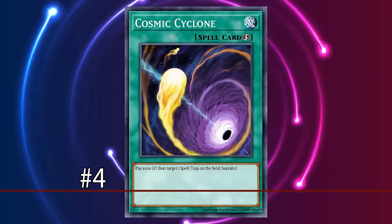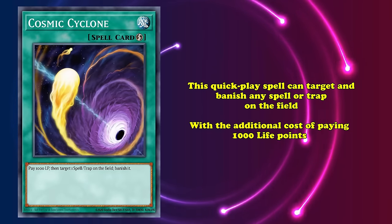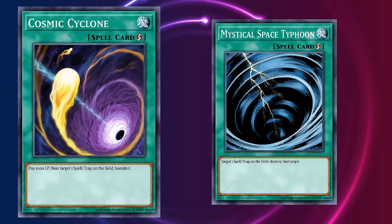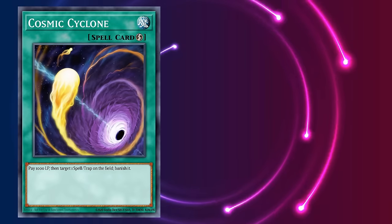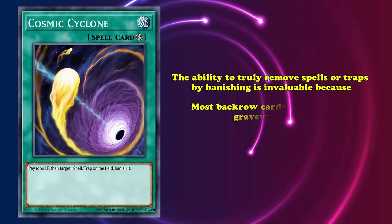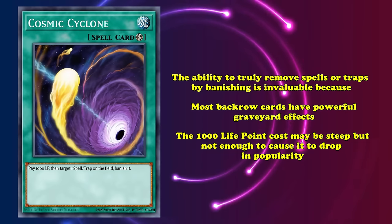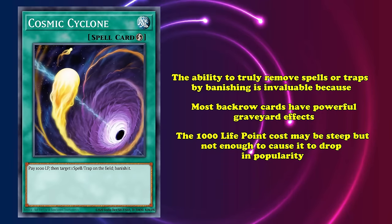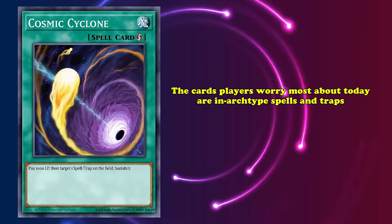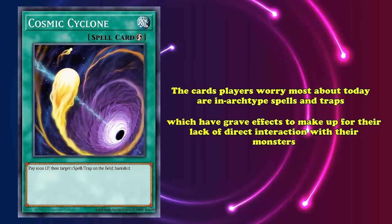And at number 4, we have Cosmic Cyclone. This quick-play spell can target and banish any spell or trap on the field, with an additional cost of paying 1,000 life points. It took almost 15 years, but Konami decided to try and rework Mystical Space Typhoon into a more powerful effect, and they managed to knock it out of the park. Cosmic Cyclone's ability to truly remove spells or traps by banishing instead of destroying is invaluable in an era where most back row cards have powerful graveyard effects. The 1,000 life point cost seems a bit steep at first, and certainly is an issue when you're approaching time in a round, but certainly is not enough of a deal breaker for the card to drop off in popularity.